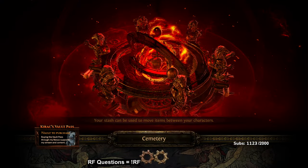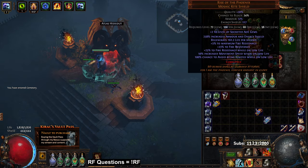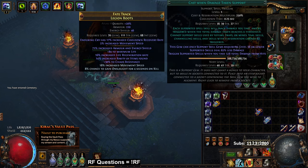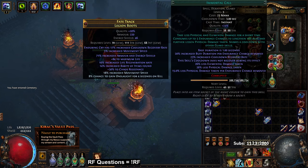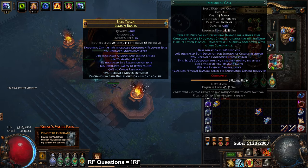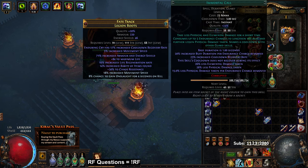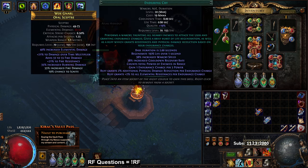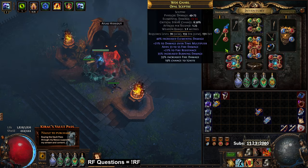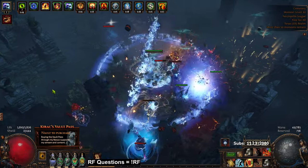The change I was talking about — and this is mainly when you drop Determination — I'm now running a Cast When Damage Taken with Immortal Call at level three and level one. Remember, you don't want the skill being cast — the Immortal Call — to be a higher level than the Cast When Damage Taken, or they will not work. Then I just have Call to Arms and Enduring Cry, so that's just four sockets. It helps with staggering damage.